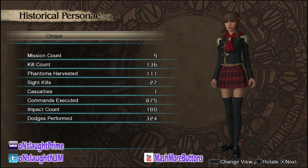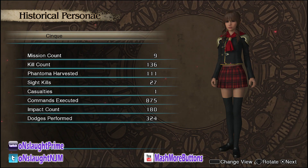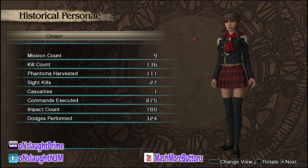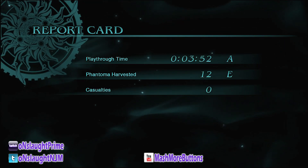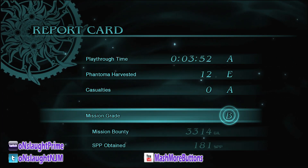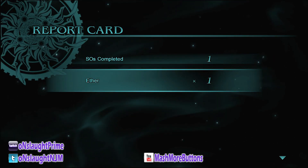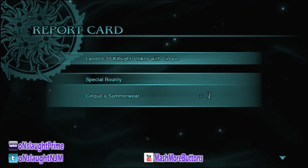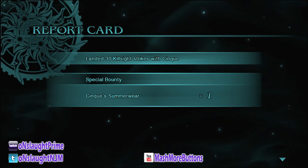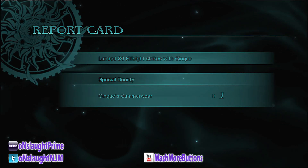Sice is three kills away from unlocking her summer outfit. I'm gonna quickly knock out three of these site kills to show you how easy it is. After you finish a mission you're taken to your report card, you get your rewards, and in this case it pops up: 'landed 30 kill strikes with Sice.' There you go — Sice summer outfit times one. You're gonna do this for every character.